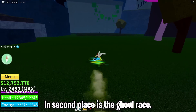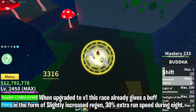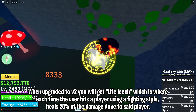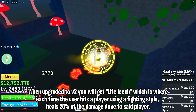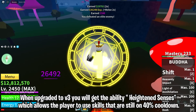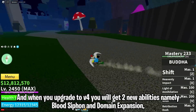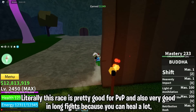In second place is the Ghoul race. When upgraded to v1 this race already gives a buff: slightly increased regen and 30% extra run speed during night. Upgraded to v2 you will get Life Leech, where each time you hit a player using a fighting style it heals 25% of the damage done. Upgraded to v3 you get Heightened Senses, which allows you to use skills that are still on 40% cooldown. Upgraded to v4 you get two new abilities: Blood Siphon and Domain Expansion. This race is great for PvP and very good in long fights because you can heal a lot while dealing damage.